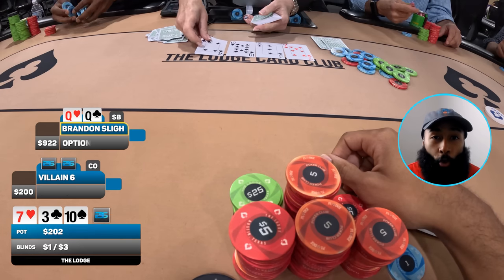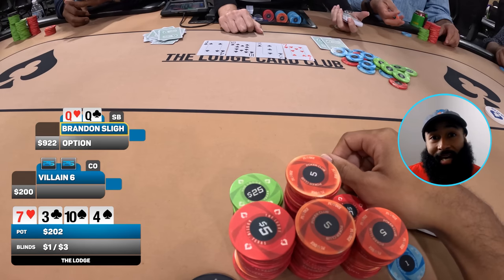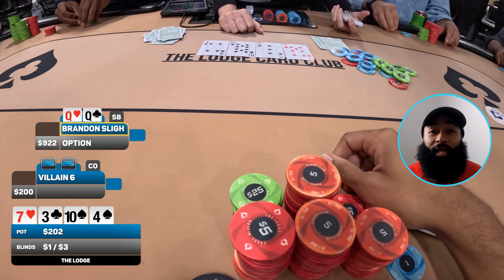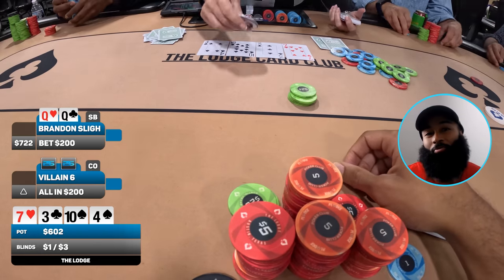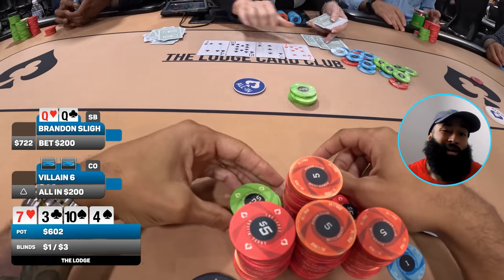Keep in mind cutoff is a little short-stacked, so we're definitely playing for stacks soon. We go to the turn and it comes the four of spades — another pretty good turn. If my opponent randomly has six-five, they're taking all my money. There's roughly 200 dollars in the middle and my opponent only has about 200 behind. With those factors, I'm going all in on the turn for 200 dollars and they snap-call.